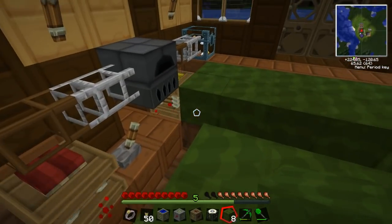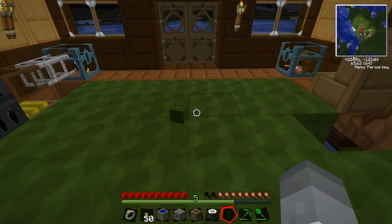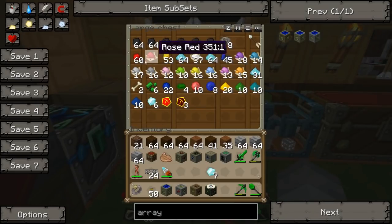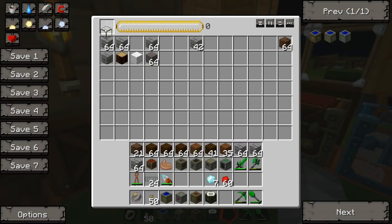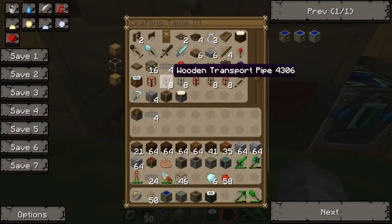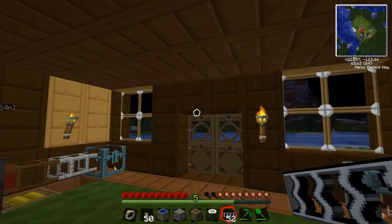I need to remember the recipe — I think it's glass, diamond and redstone. We have a few diamonds. Do we have any glass? Just one — that's enough. That'll do. Let's make as many as we can. I hate the way stuff moves around so you can't just spam-click. There we go — twenty-eight more, so we've got fifty-two total. That should be fine.